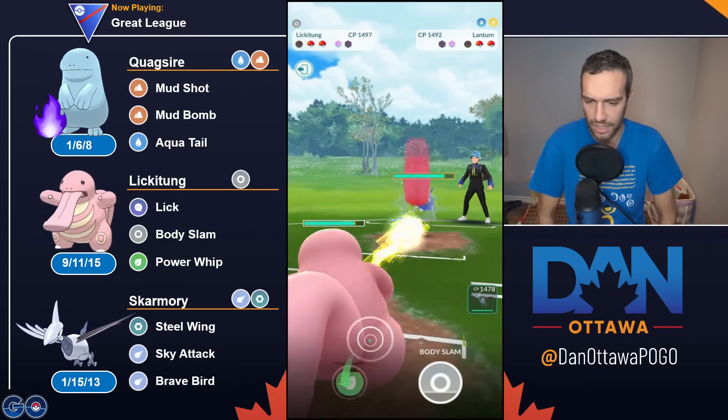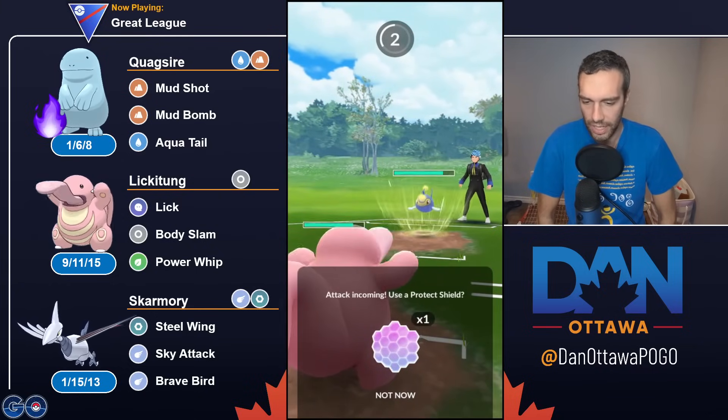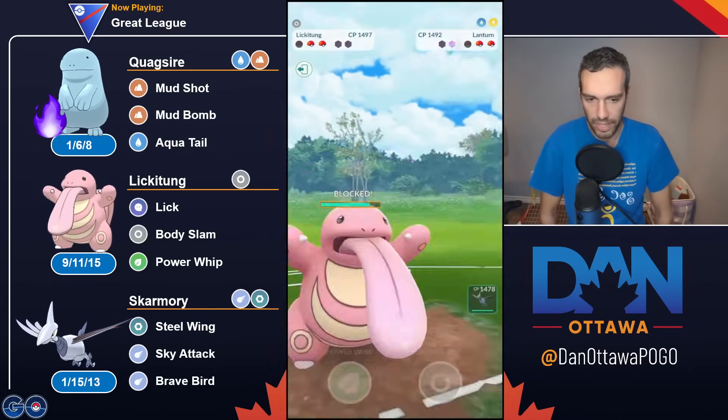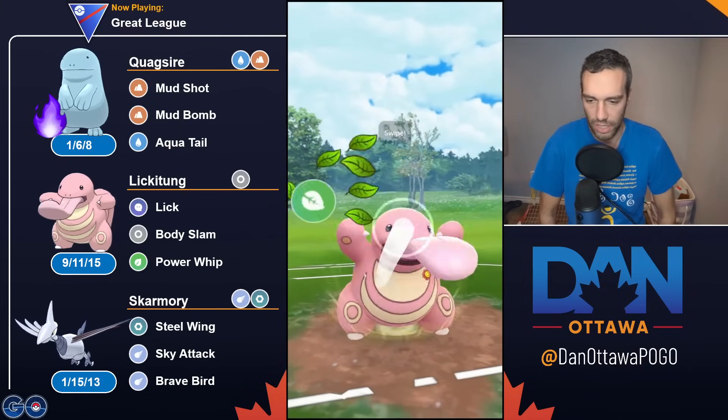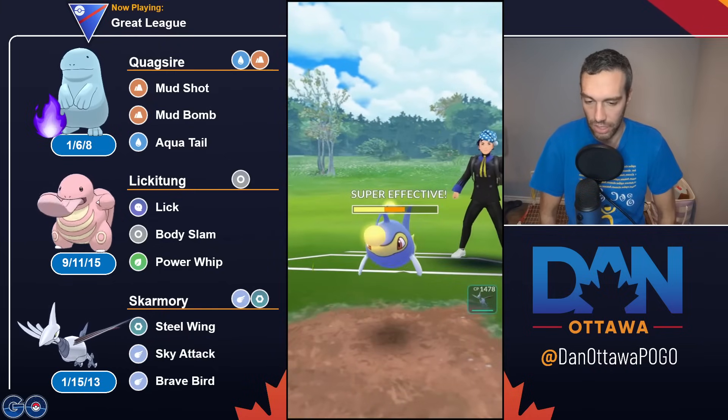Lickitung and Gligar are the best save swaps. Skarmory you can put in the front or in the back. The Steeling buff is good. But it is very RPS if you haven't used it — you can either just wall a Grass, or you can be on a Lantern and just lose.